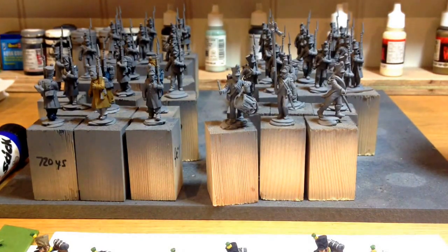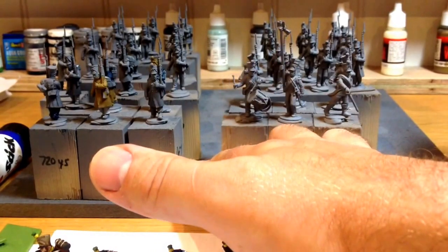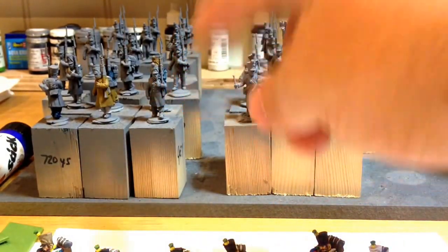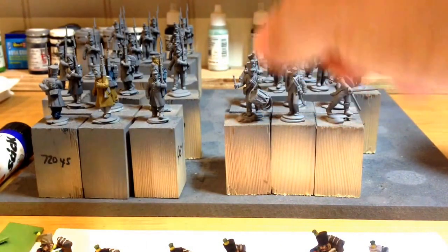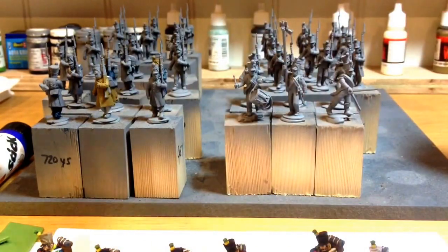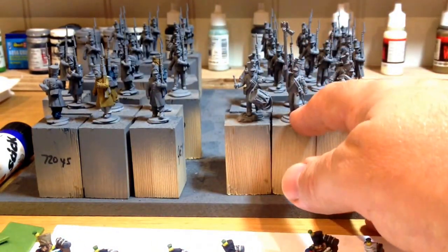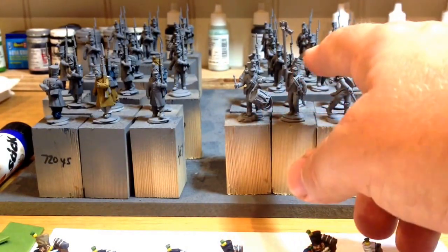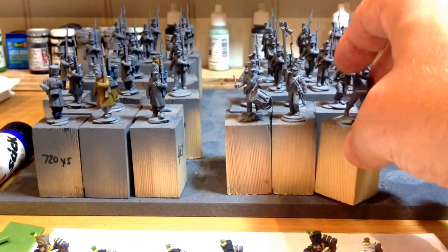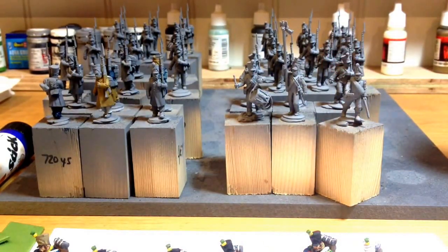I do have one question though, if anyone can help me out. This is the Command Squad here — the Command Company, or the Command Six, whatever you want to call it. Each of the four companies has a different colour pom-pom. Then you've got the Voltigeurs and the Grenadiers — they're red, or yellow and green. Does everyone put the Command Team with the first company or the second company? Is there a specific way of doing it, or is it just how you feel? I was thinking about doing it with the first company — just seemed a bit logical. But if there's a normal way people do it, could you let me know? Put a comment below, that would be really kind.